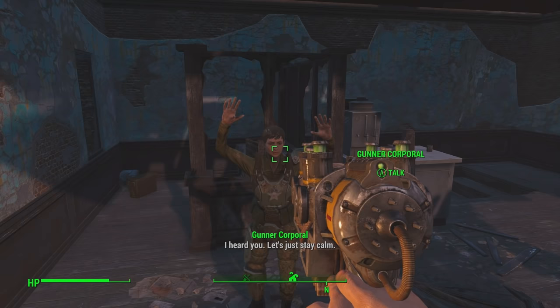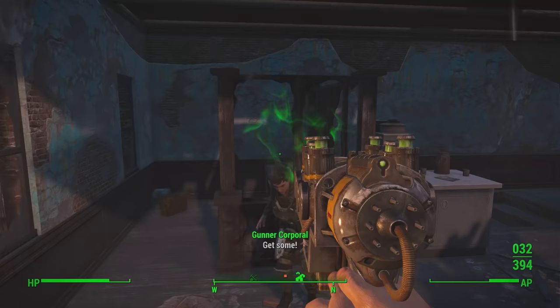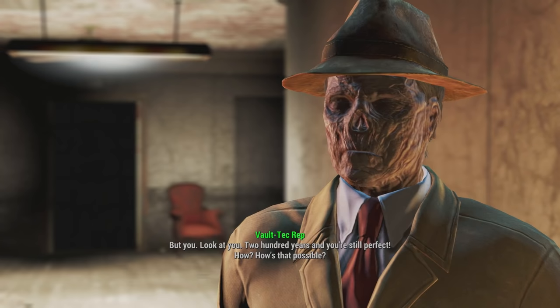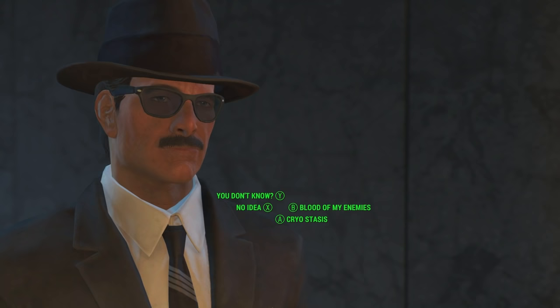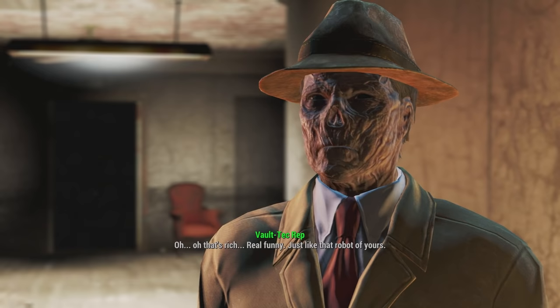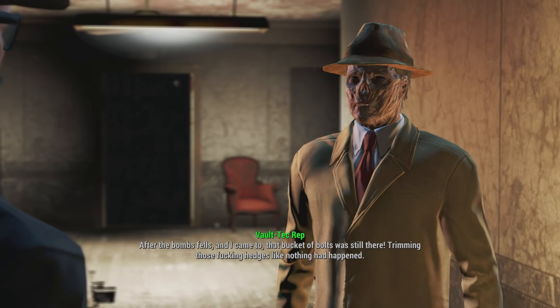The Diplomat will encounter Preston Garvey at the Museum of Freedom in Concord, and with no other friends in the wasteland he will instantly be happy to join the Minutemen. He feels a strong connection to the people Preston is with and will definitely help Mama Murphy quit drugs. He's always gained his energy from being around others and he desires to build new bonds with people who have the ambition to make a difference and also help him find his son. The Diplomat can see that the Minutemen don't exactly have all the resources in the world, and after discovering factions like the Railroad and the Brotherhood of Steel, he will join their ranks as well to gain access to their information, methods and technology. The Diplomat is going to try to be diplomatic with the other factions, but he will ultimately find that he wants to side with the Minutemen.